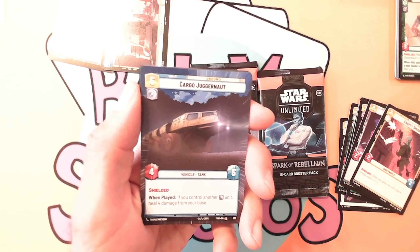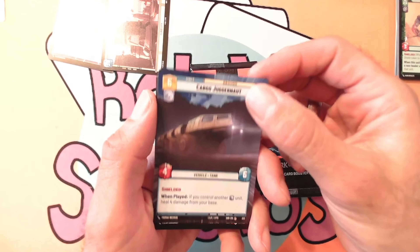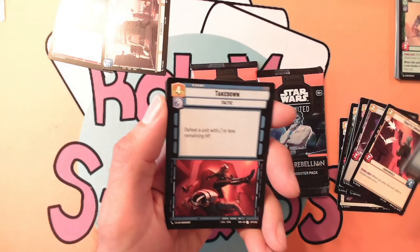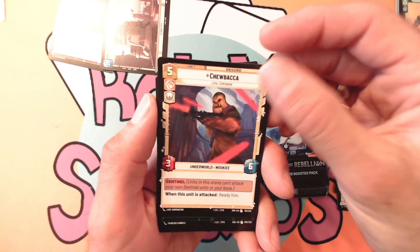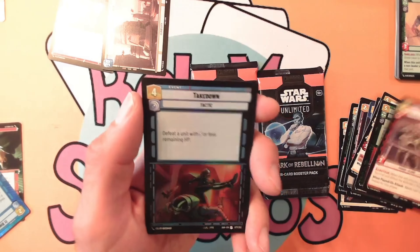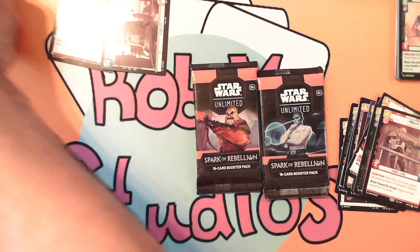Ooh, a hyperspace Cargo Juggernaut — very nice looking card. Very cool, it's got shielded. We got Takedown, ooh — Chewbacca, who's got Sentinel, cool! We got the Overwhelmed Barrage, we got Wolfie, and we have a foil Takedown. Very cool.